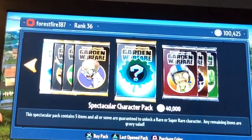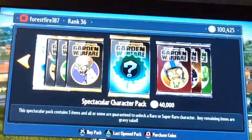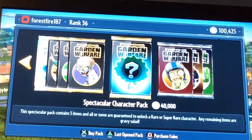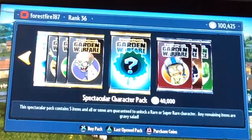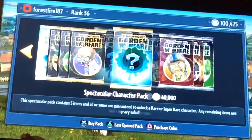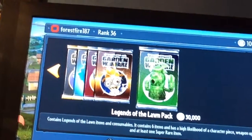I just got myself a quick 100k from Diamond Gardens and Graveyards, and I thought I would show you a quick video. I am going to open a Spectacular Character pack, which is 40k, and two of these Legend of the Lawn packs — actually, I am going to open one of them.